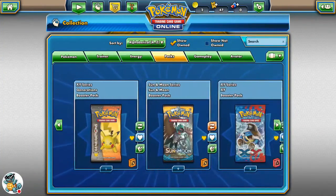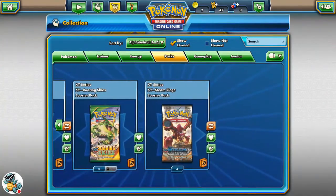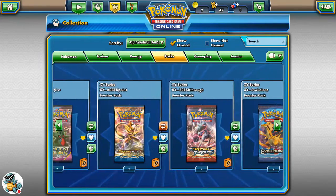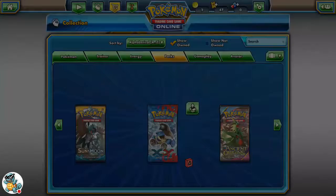Hey guys, Skoodle Squad here. Welcome back to PTC Geo. So today we have 20 or 25 packs. We have some really nice ones like Roaring Skies, Sun and Moon, and of course we have One Generations — we'll be saving that for last. Let's just start it off with a nice X and Y pack.